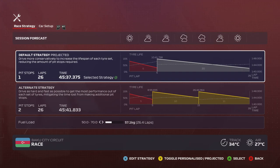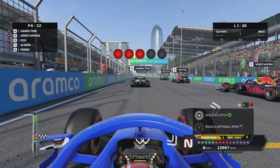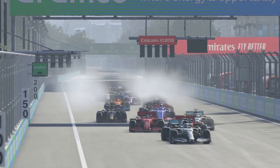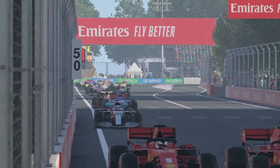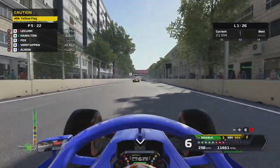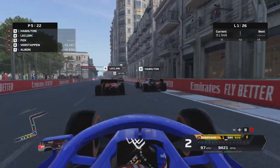On the grid now to start the Azerbaijan Grand Prix. It's going to be a one-stop race starting on the soft tires, pitting early for the hards and taking them to the end. Lights out — we get a good start. Albon gets a great launch but makes contact with Lewis Hamilton into turn one, losing front wing. We get a clean getaway and manage to leapfrog Verstappen, moving back into P5.